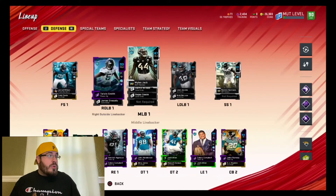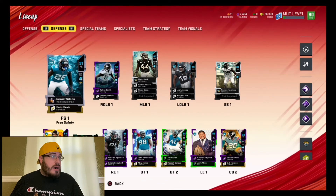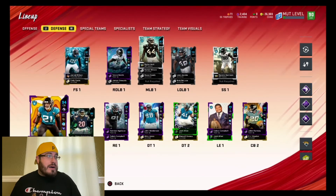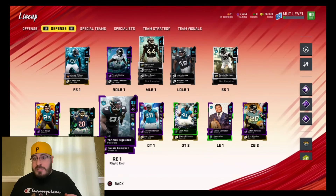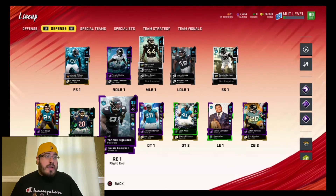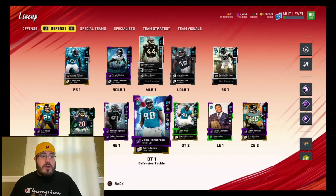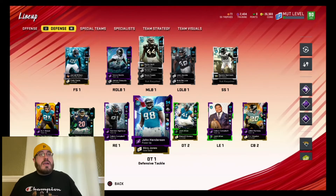On defense, we got Jared Wilson at 91 overall free safety, and then we also got 99 overall Yannick Ngakoue, maxed all the way out. I'm happy that he was able to go to a 99 overall. Those are the updated players for the Jaguar theme team.